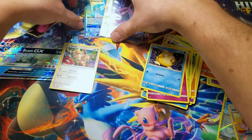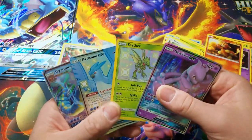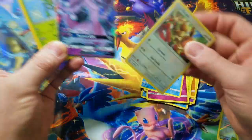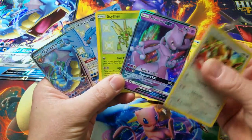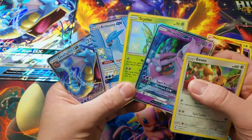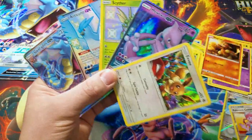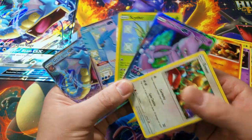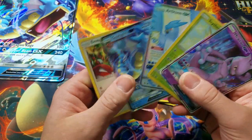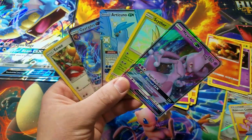But man, we scored huge — two shiny pulls, a Mewtwo GX, and an Eevee Holo Rare. I love this Articuno card. Scyther — just nasty. Well, I hope you guys enjoyed this video. Please leave a like if you did. Stay tuned, plenty more coming up. It's Pokemon Unwrapped. You guys and girls have a great rest of your day and I'll see you on the next one.